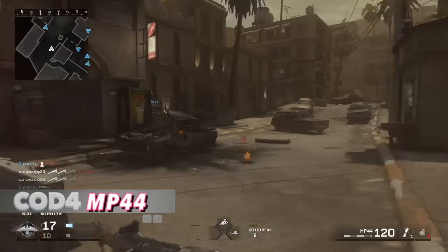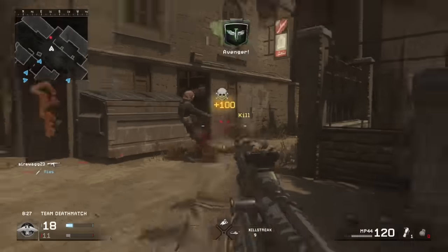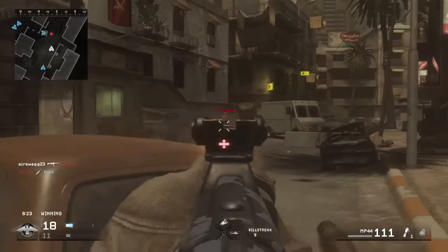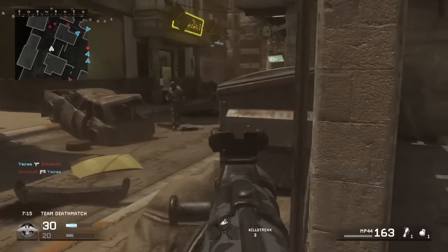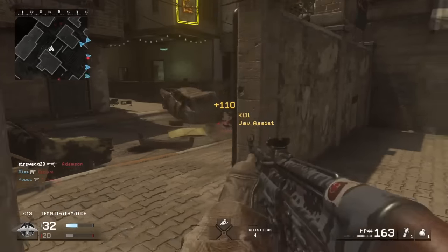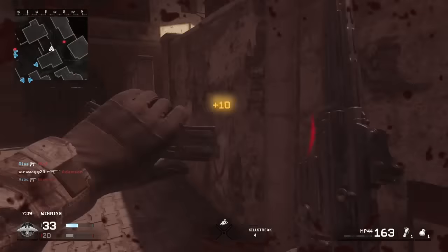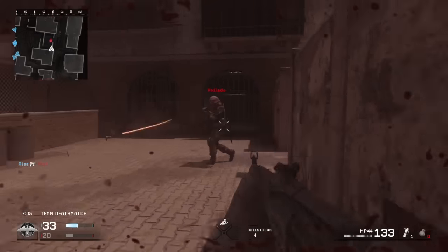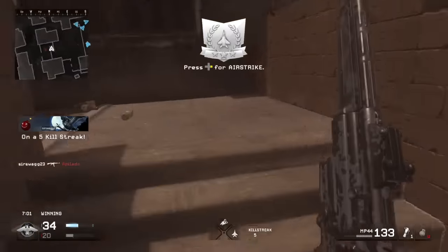COD 4, MP44. Surprisingly, this is the same exact gun as the STG-44, but they just called it the Machine Pistol 44 in World War 2 Germany. They did this because they made it against the orders of the higher-ups, who didn't want any more rifles designed for the war. But unlike the STG-44 in other CODs, this thing stunk in comparison. Most of the other ARs were better, and people just simply forgot of its existence as it was just a typical fully automatic AR.